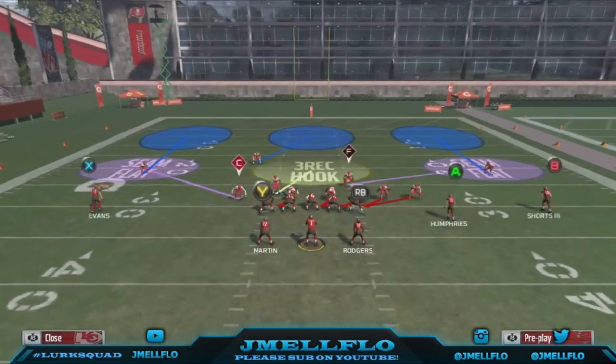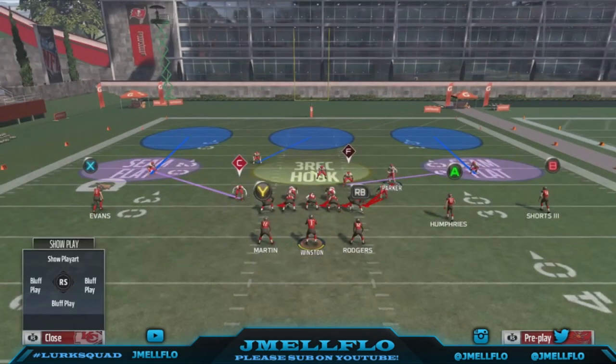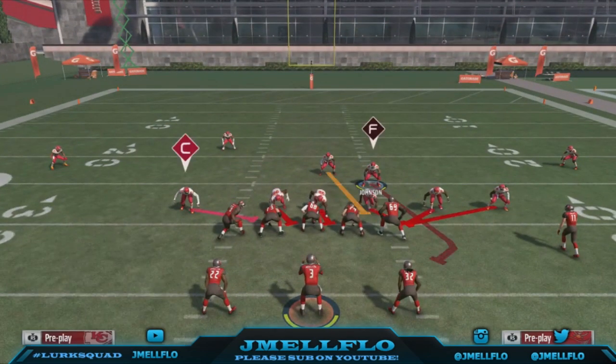Let's hop straight into it. The setup is just gonna be baseline. Then you're gonna bring this guy down — he's not gonna come down that fast. Bring him out just a little bit more, pinch the D-lineman, then crash them to the right.